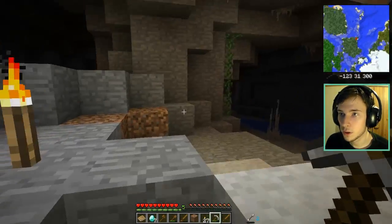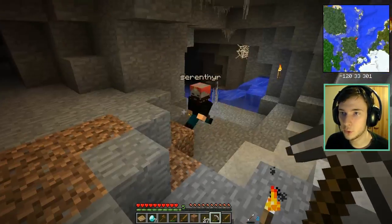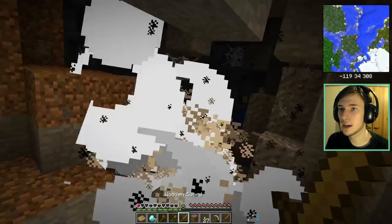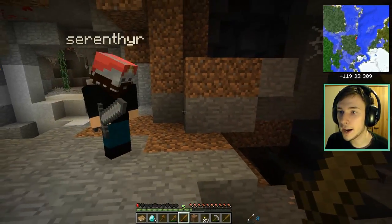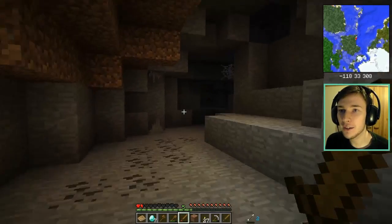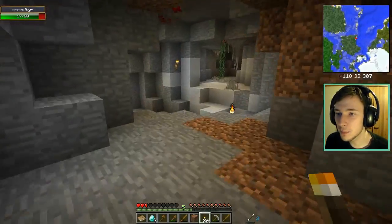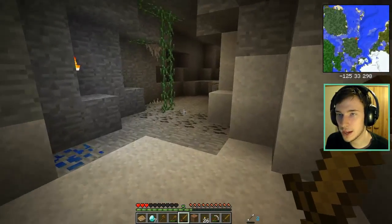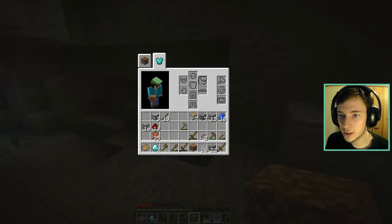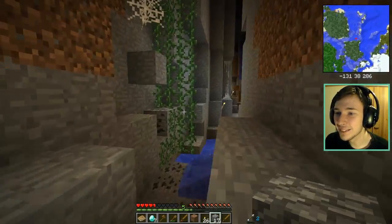We got some diamonds over there! Yep, took them. There's some iron - something that will be useful is quicksand, because we can make a line all around our house so the mobs will just fall in there. I just wasn't ready for that creeper! Oh god, almost dead - I have only half a heart. Oh my god, I forgot it was hard mode, I was like yolo. No, I will not yolo in this game. I don't have any food with me.